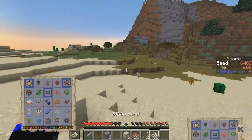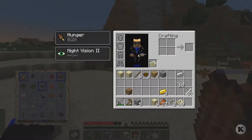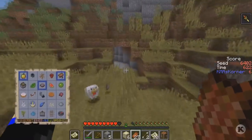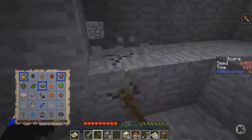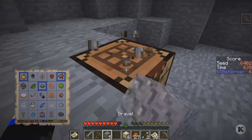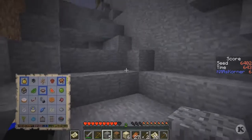Get some more food on the bar — we need one piece of iron for shears. Let's see if there's any iron down here.